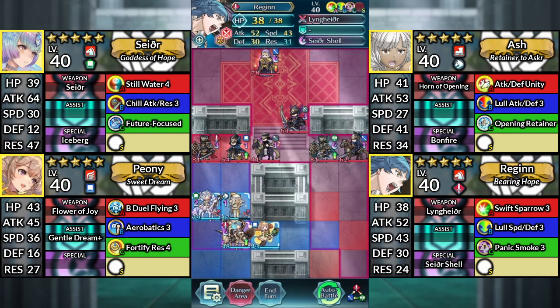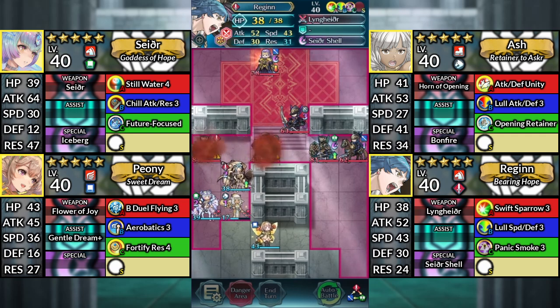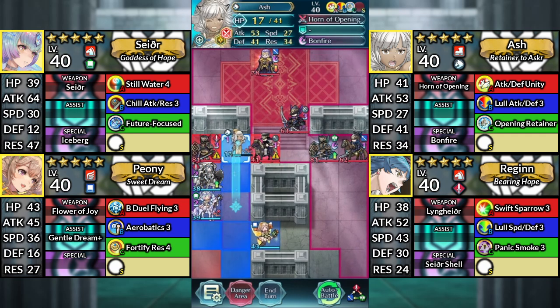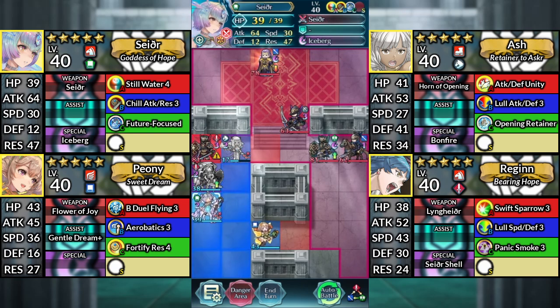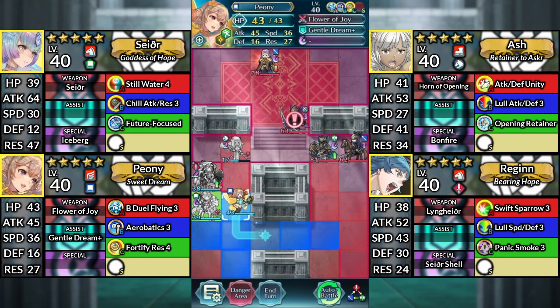For turn 2, move Reginn up and attack the Blue Mage. Then move to the left. Move Ash up and attack the Troubadour. Use Seidr and attack the Sword Knight. Then move Peony up to the left of the Green Cavalier.